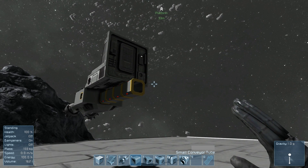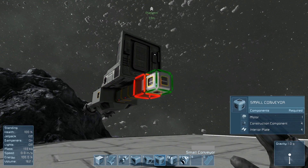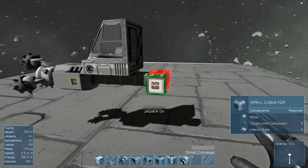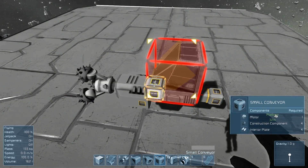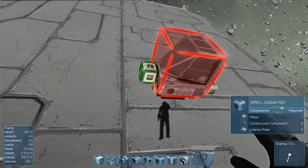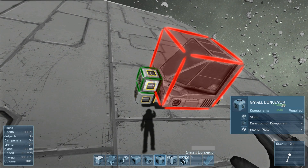We'll put one more connector tube down and then put the small conveyor down. That should look like that — just running straight underneath the cockpit. Then you've got your drill there. You can probably add more drills if you bring it forward like this.